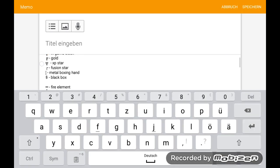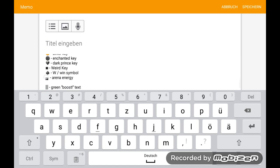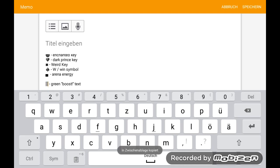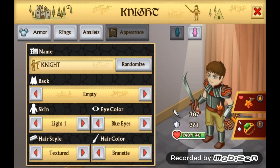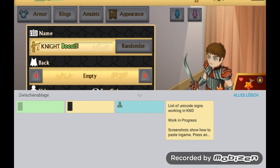Now I'll copy more — I can do gem, then star metal, and a green boost text. So I copy everything I want. I come back here, put this in, and then I have all these things.